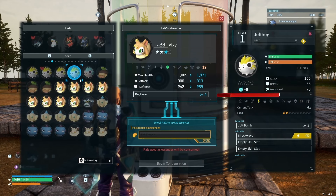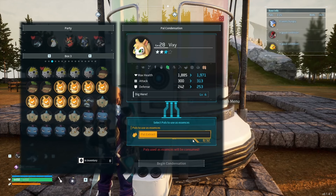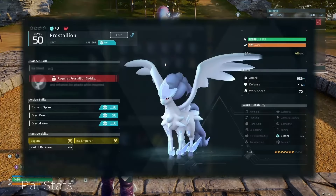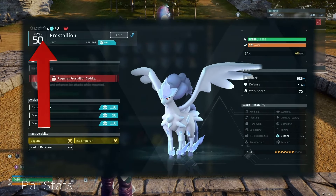Once you grade a pal all the way to rank four, all of its existing work skills gain one level. For example, my Anubis has handiwork, transporting, and mining — all of those levels go up by one once it's maxed out to rank four.